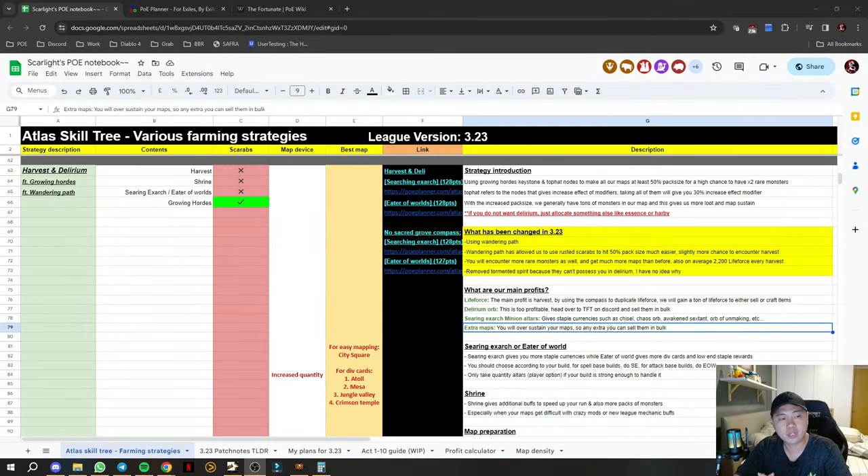Hey guys, in today's video I'm going to give you an update on my harvest farming strategy. This round I've decided to include Delirium as well. If you really do not like Delirium, just allocate something else. We are also incorporating Wandering Path — I thought it was not a good idea, but after testing out multiple times, I've concluded that Wandering Path is kind of superior right now.